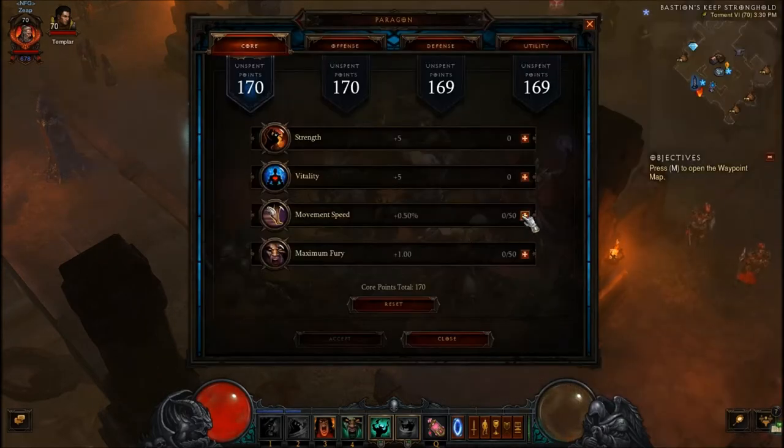So we'll go into movement speed: there's 5, there's 10, 11, 12, 13, and 14. Once you get your movement speed capped, the rest goes into strength.